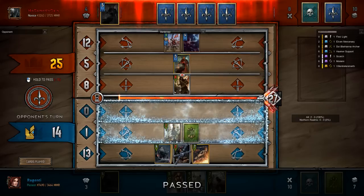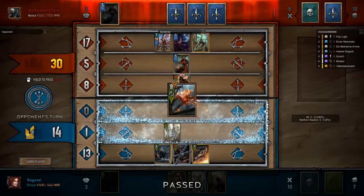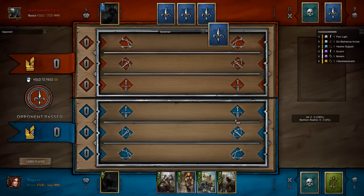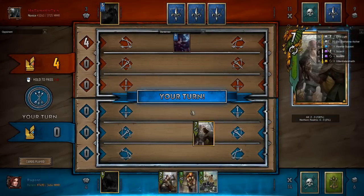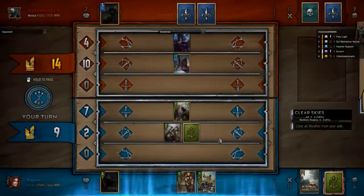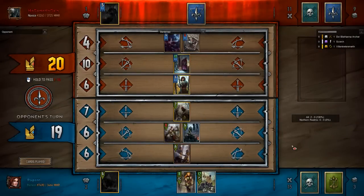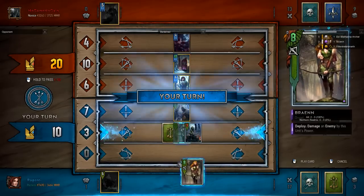So we have that benefit but we also drew into Saskia which weakened our plays. Here our opponent has to decide whether or not this is a buffed up Teruvial, because if it was Teruvial that we played there we would have tied the round, which would cause us to win the game. Fortunately we were able to get card advantage through the fact that our opponent had to play more cards that round and was baited by our Sapper. They no longer have their leader ability. The problem here is you know that they have Vernon Roach, so you might want to avoid using the Elven Mercenary until the last card.